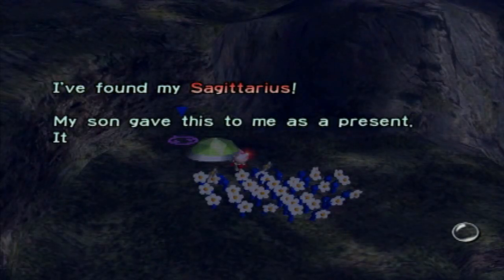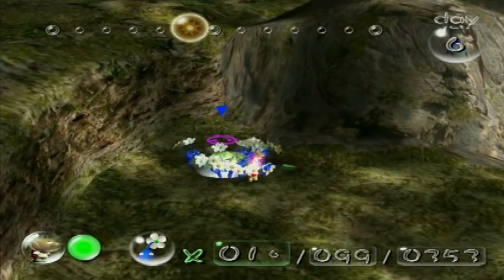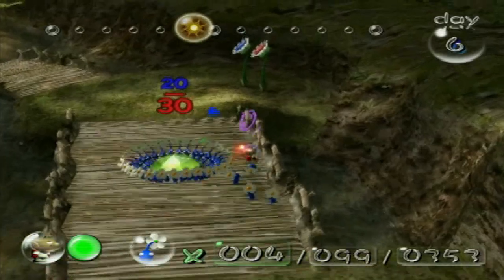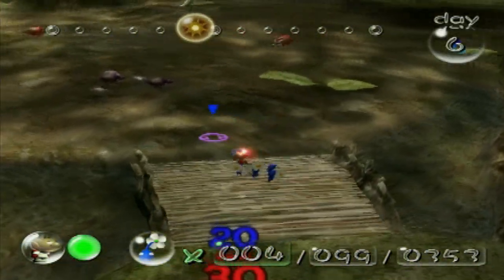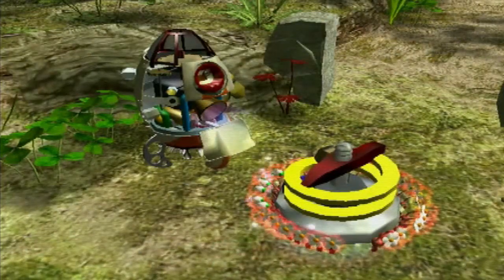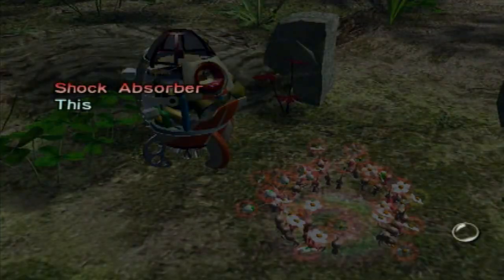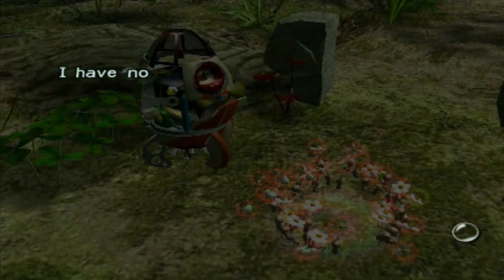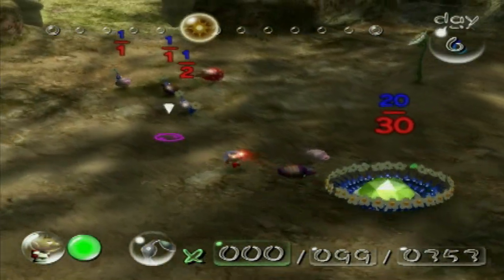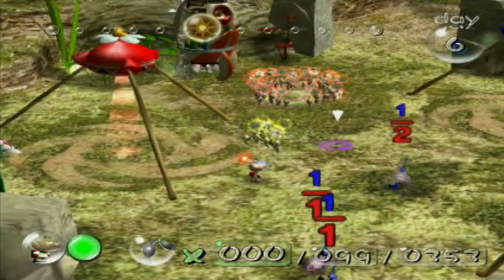Blues are done over here, so while they're carrying the Shock Absorber back, let's get to this ship part. Even though this looks like it should be an optional ship part, this is actually a requirement to get the normal ending of the game. I found my Sagittarius — my son gave this to me as a present, it brings back visions of my son back on Planet Hocotate. A memento from Olimar's son is a requirement — I repeat, a requirement — for him to be able to get back home safe and sound. We're gonna have to be getting one more back pretty soon and should be able to upgrade our ship to its next flight ability relatively fast.